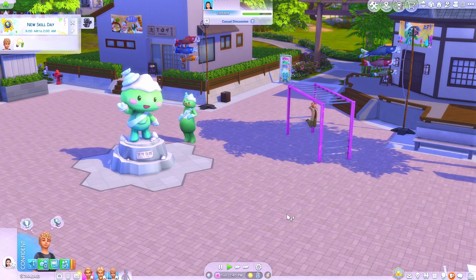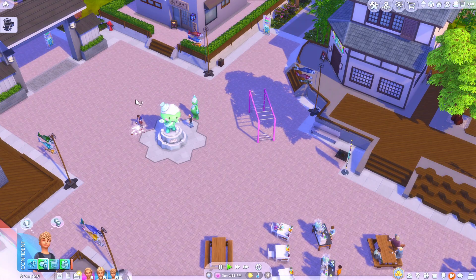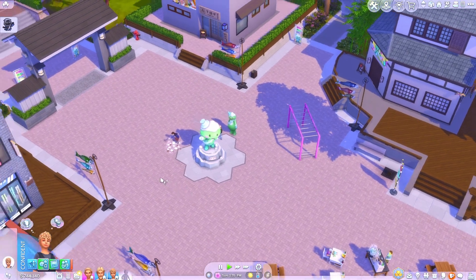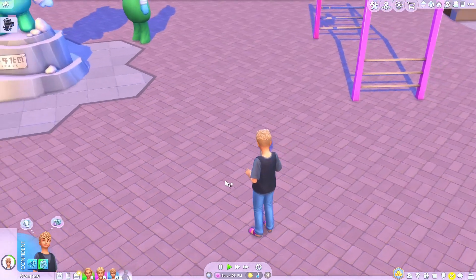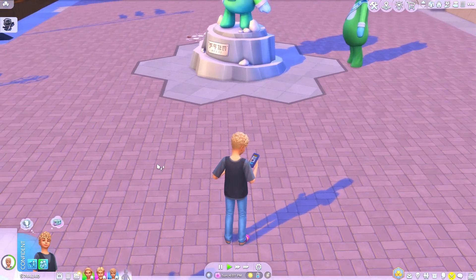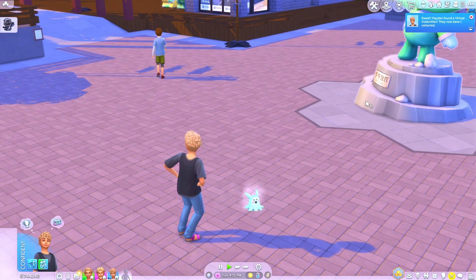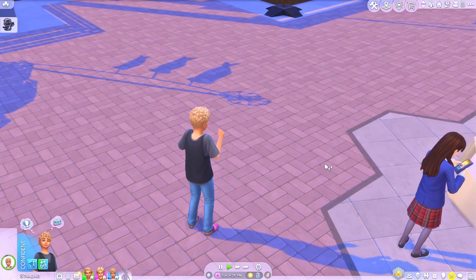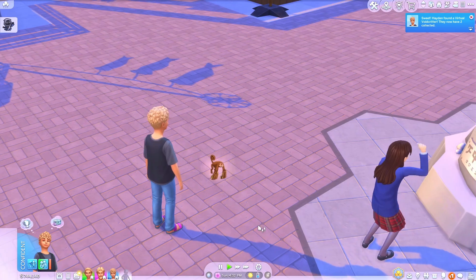To get the void critter treasure hunt going, you have to speak to Yama-chan and ask about the void critter hunts. Once you've spoken to Yama-chan, you can join the void critter hunt. Just click on the ground and check for virtual void critters. He's looking around and finds one — then another one.